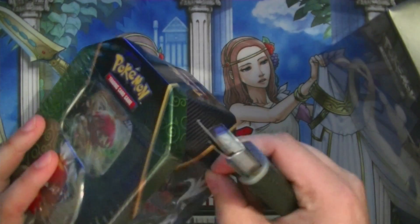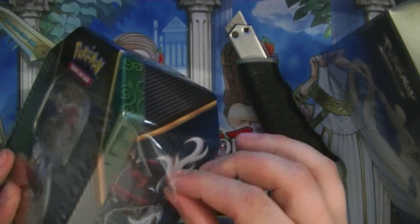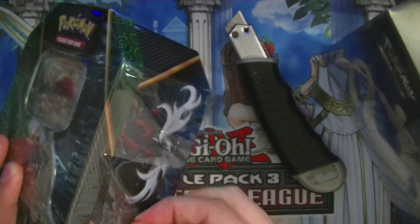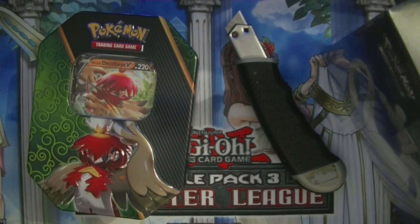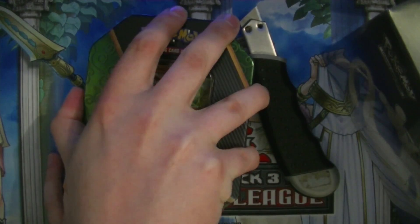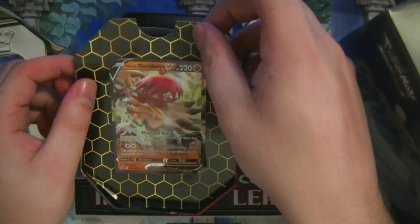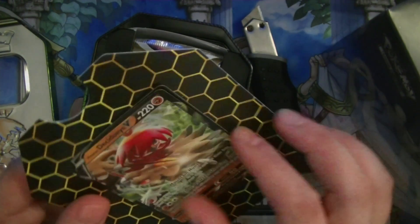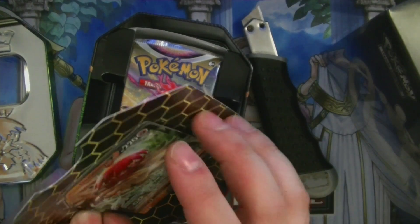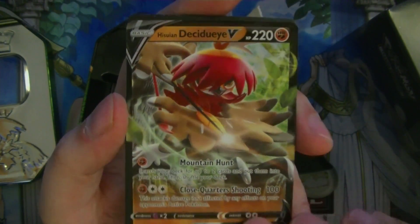Going to open the tin first, which I don't need the knife for, because it has a perforated strip on the plastic. We've got the Hisuian Decidueye promo on top here. I'm gonna try getting that out. There's also the code card under that. There we go. That's the Hisuian Decidueye card, and that's the code for it.